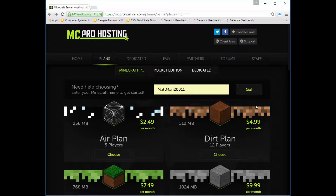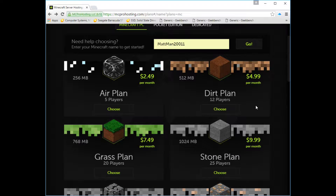The nice thing about this place is you can easily upgrade at a later time. As we grow and get more people on the server, we can expand the plan depending on how many people we have. So we're gonna do the Dirt plan, which is about 12 people and it's $4.99 a month.